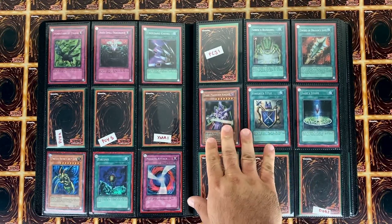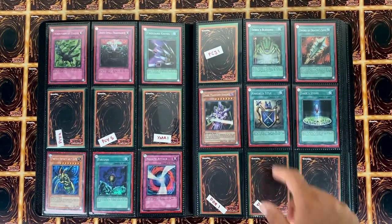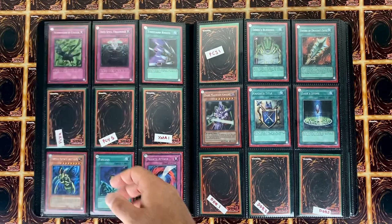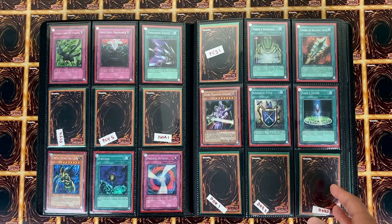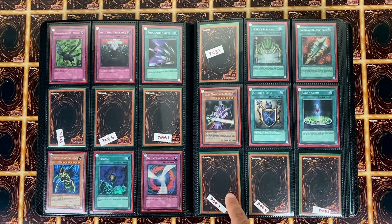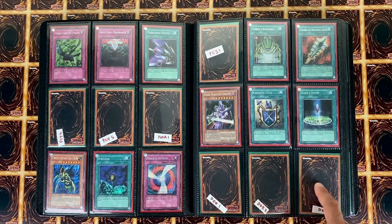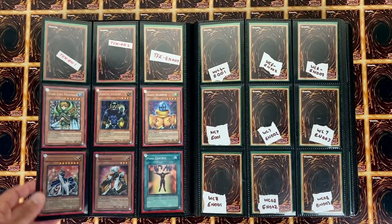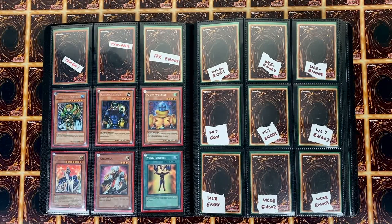Here we have Dark Magician Knight — this is one of the few releases of this card and this is the first release, so any Dark Magician collector needs this card. Here we have Knight's Title and then Sage's Stone, which goes along with Dark Sage. Then here we have DOR one, two, and three — these cards were very common back in 2019-2020 but now they barely pop up in mint condition. Most of them are already graded. This is the Magnet Warriors set — DOR, that's Duelist of the Roses.